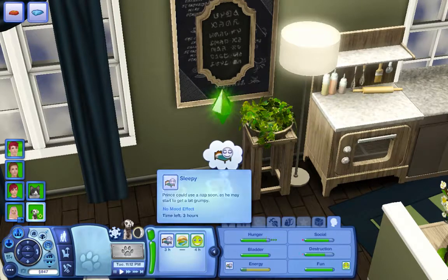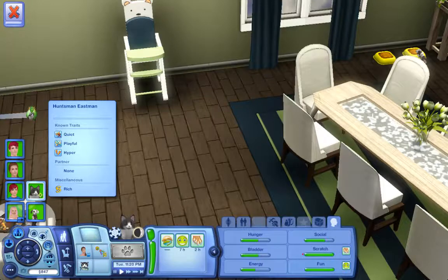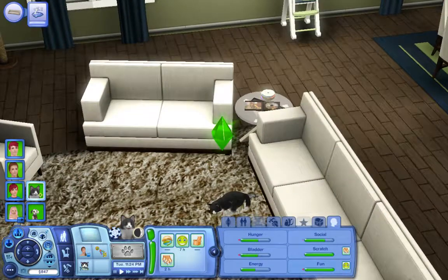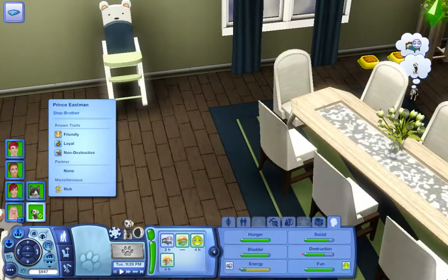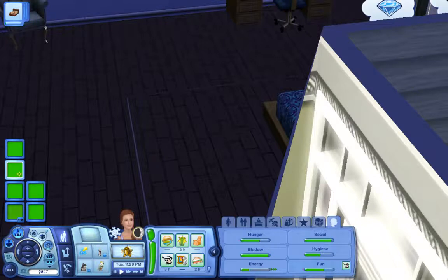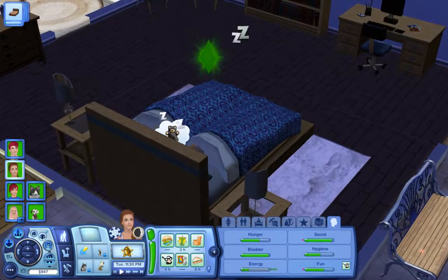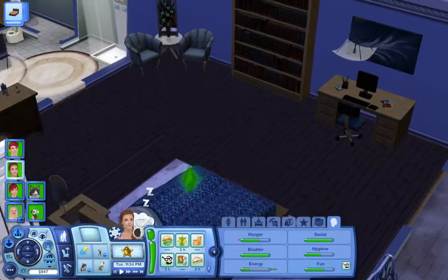Huntsman is not napping. I have found that Huntsman likes sleeping up on couches and chairs — last night he slept in Andy and Jesse's room on one of the chairs they have in the corner. And that's my timer, which is actually perfect timing — I was just about to look.